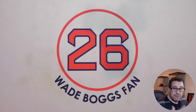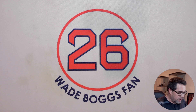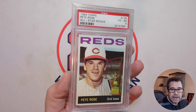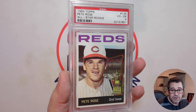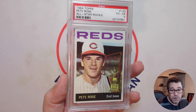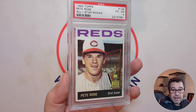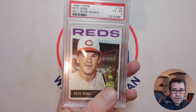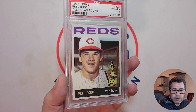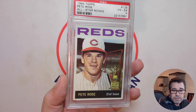As I always do in these types of videos, I'm going to go in chronological order. So my oldest All-Star Rookie Cup card is the 1964 Topps Pete Rose. I would venture to say a majority of collectors prefer this 1964 Topps Rose over his multiplayer rookie card. There are so many great things about this card, and that Topps All-Star Rookie Cup logo just adds to the beauty of it.